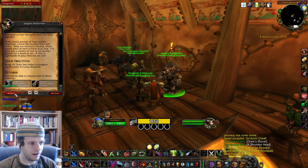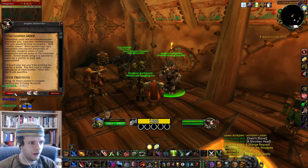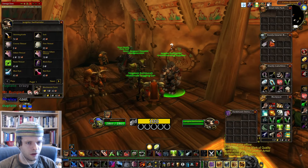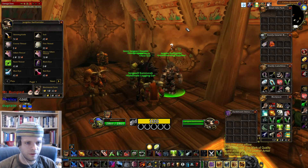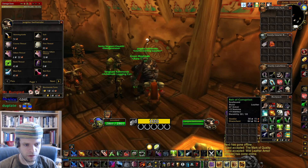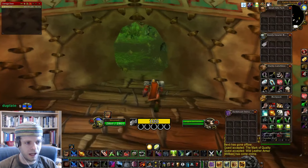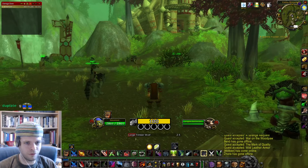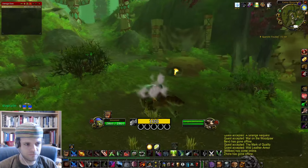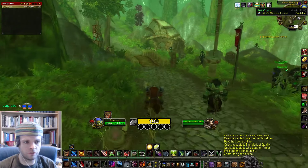Thick Yeti hides, Wild Leather Armor, Thick Leather — oh I think that's a leatherworking quest. We have a belt we can sell, don't need that. I got that on a couple of my characters, so access to Slow Fall is pretty nice. One more quest I didn't pick up — Ogres of Feralas. Where is this quest? It is apparently right on top of me.